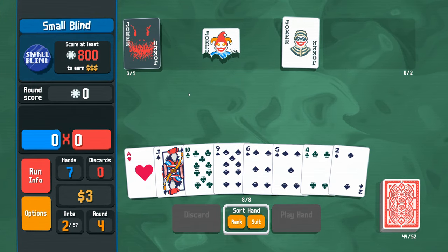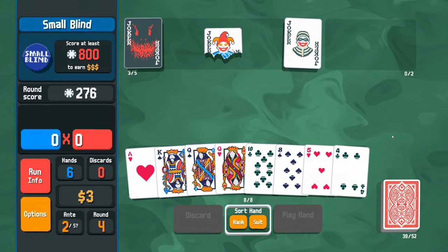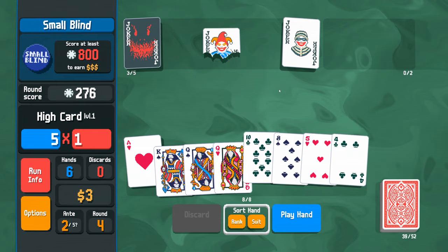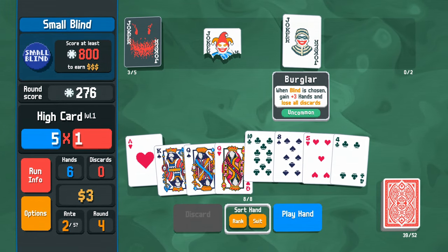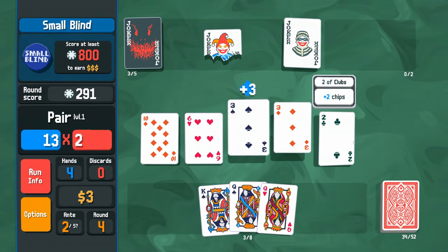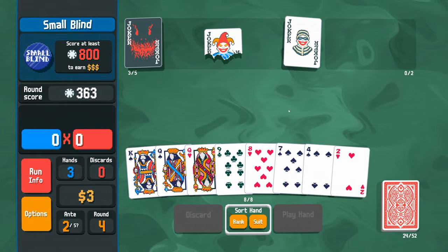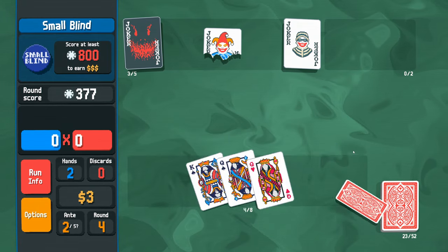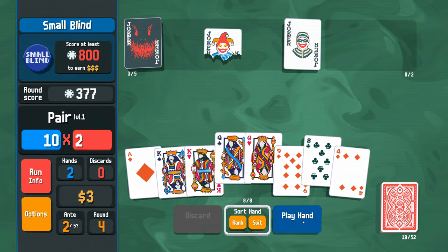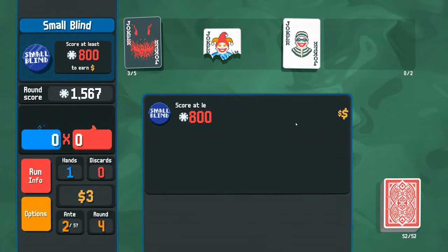Seven hands, zero discards. Immediately I can play a spade flush — that's 276 points. Now looking for another king or queen to play three of a kind with the Half Joker. Since I have zero discards I can play ace high, then a pair of threes, then a pair of fives. Eventually I play a pair of queens and hope for a king back. That was enough points — I was worried for a second.